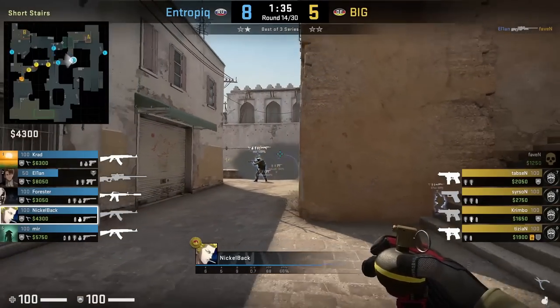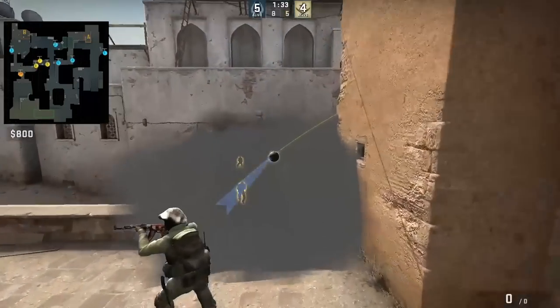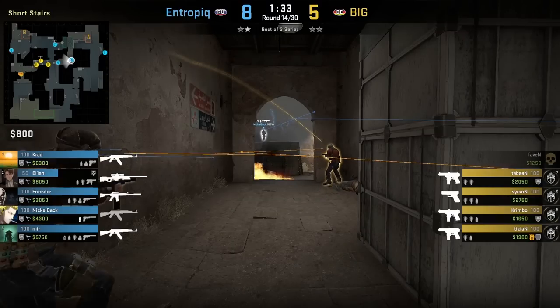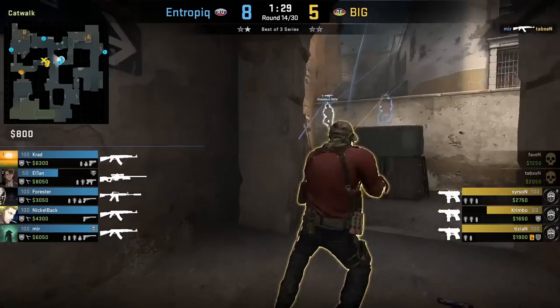Nickelback nades lower tunnels standing next to the boost on short: aim at the mark on the wall then left click throw. This nade is intended for anyone near the lower tunnel entrance and it does some damage to two of the Entropic players. Thanks to Bird for sharing this clip with me.